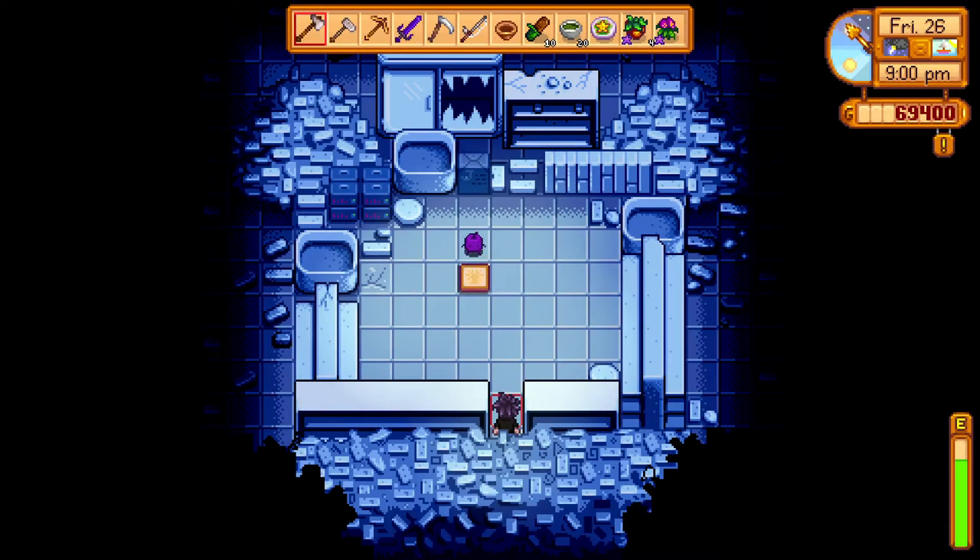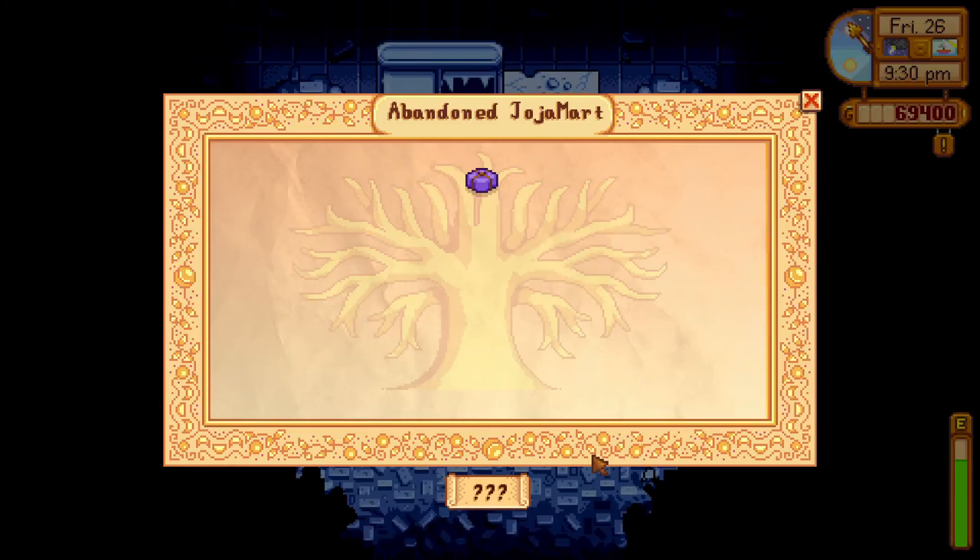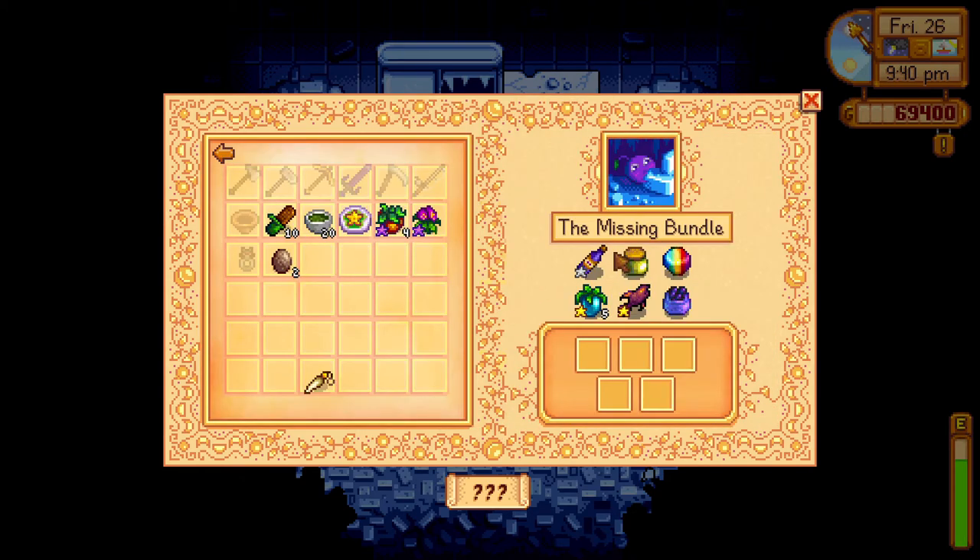I'm inside the Joja Mart. It's out of season, probably best if I keep all of that. Abandoned Joja Mart — the missing bundle! Holy crud, they want wine, dinosaur mayonnaise — I'm on it. That's when I was very disappointed, because the movie theater has a way to get a dinosaur egg and I wanted to get it that way, but then I realized I need to turn in dinosaur mayonnaise for it.